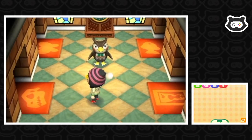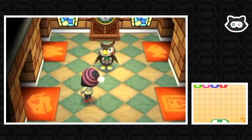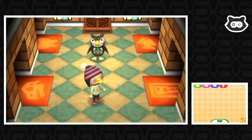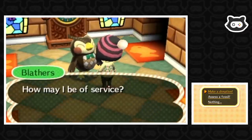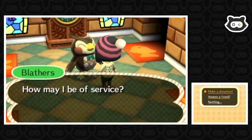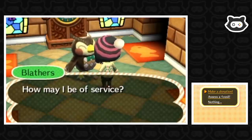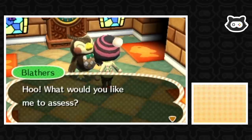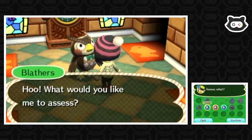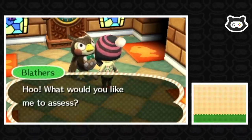We haven't got any art yet - we did some fossils yesterday. We've just donated our first bug and a bunch of fish. While we're here, we might as well get rid of the fossils - we'll have them appraised. We should be able to donate a piece of art in a minute. We don't even need to go back to the house because we already got it from our pockets. Let's assess some fossils, please - all of these. We're really getting through this, super quick.